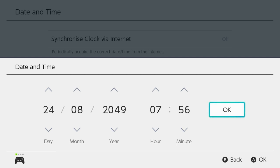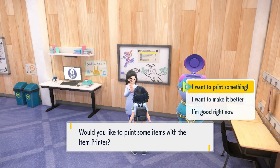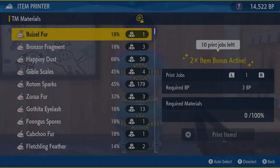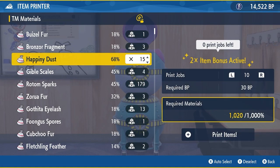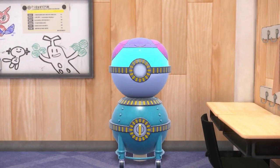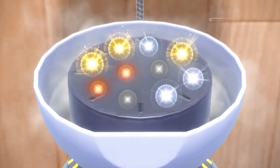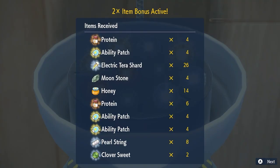3, 2, 1 — then we go back into Pokémon Scarlet. Talk to this lady but do not press anything until your timer is at zero. 3, 2, 1 — and when your timer reaches zero you have to press 'I want to print something.' You can then go to 10 print jobs, insert all your materials, and make sure you have all the BP necessary. And if you've calibrated correctly — 4 ability patches, 4 ability patches, 4 ability patches. That is 12 ability patches total.